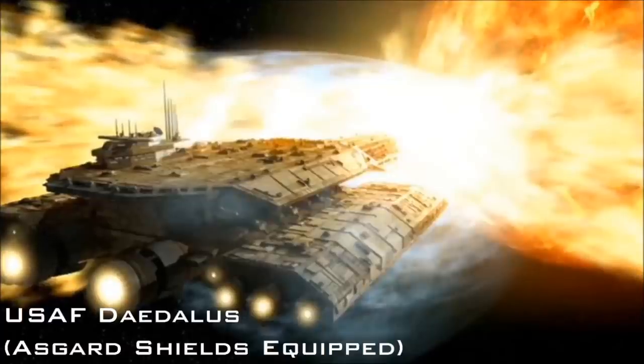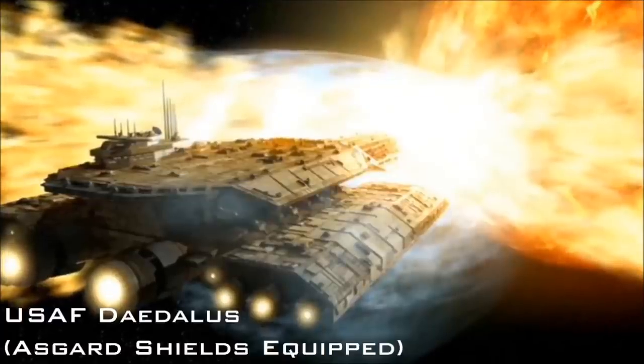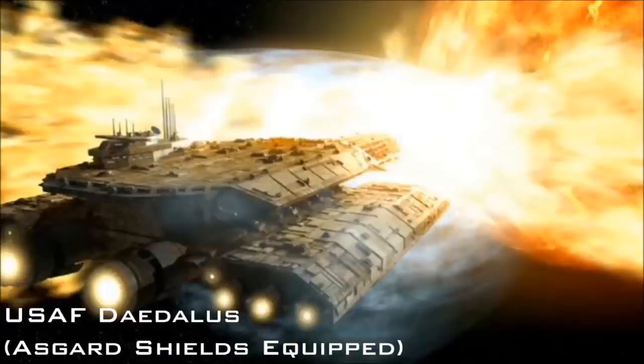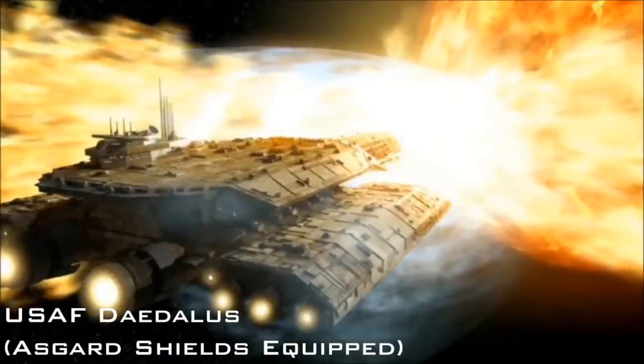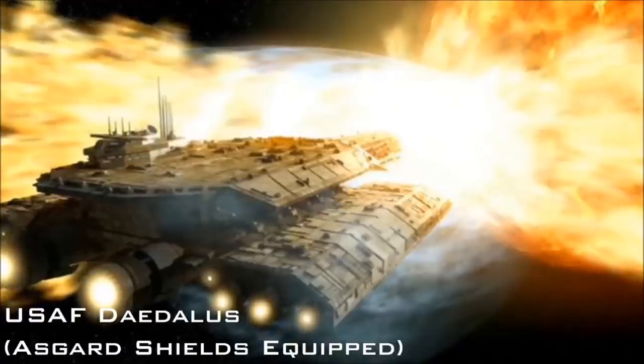The shields installed on the O'Neill are similarly powerful, able to withstand multiple direct hits from the central beam weapon of an Ori mothership, as well as extensive concentrated fire from Ori pulse cannons — weapons more than capable of destroying a fully shielded Goa'uld Hatak-class attack vessel in a single hit. Asgard shields have even been known to survive hits from ancient Lantean drone weapons, and with a zero-point module installed, the shields have even withstood a close-range impact from a coronal mass ejection in the Lantean system.